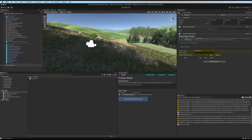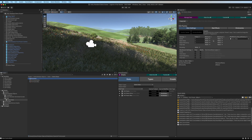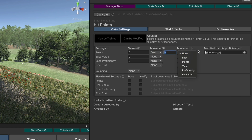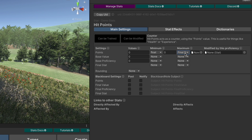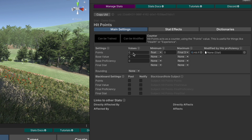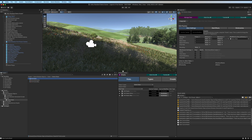Hit points is going to be a counter — it can't be trained, it can't be modified. Hit points max is going to be modifiable by others, and hit points extra is going to be modifiable by others. In hit points, we'll set the minimum to a float value of zero and the maximum to the final stat of hit points extra, so the point value of hit points is always between zero and whatever the final stat of hit points extra is.